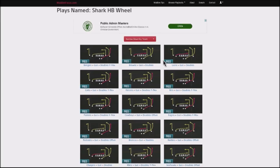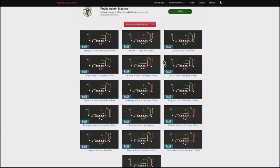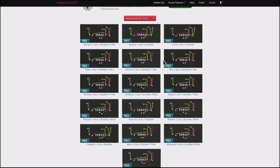You can find this play in the Bengals, the Browns, the Lions, the Colts, the Falcons, Bills, Patriots, Cowboys, Eagles, Redskins, Broncos, Raiders, Chargers, 49ers, Seahawks, and of course the spread. But for the sake of this breakdown, I'll be using it with the Cowboys.